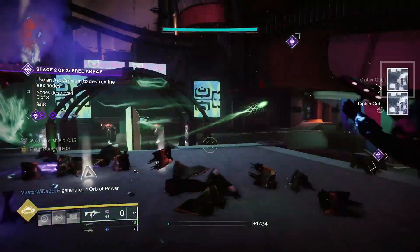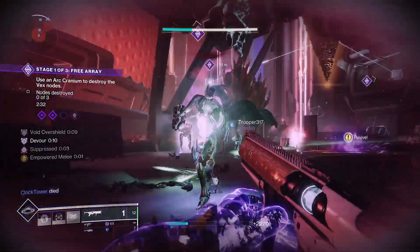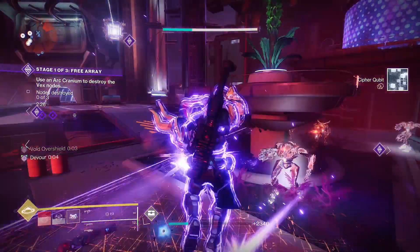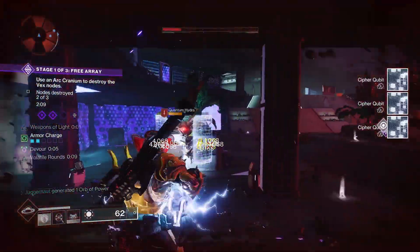One last note. If the weapon you're using on a build is in your vault, clicking the button will pull that weapon from the vault to your character, but this will only work if you have space available in that slot. If the slot is full, you cannot send a weapon back to your vault unless you use a third-party app like Destiny Item Manager, the Destiny 2 app, or one of our favorites, Little Light.